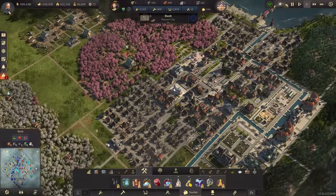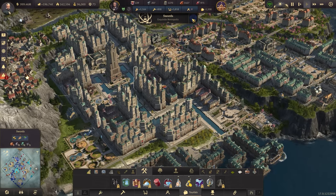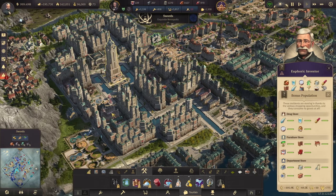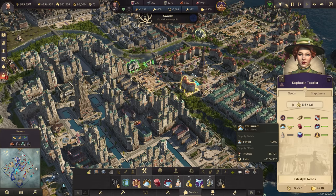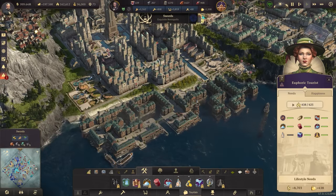Coming out of the trade route screen — let's see where we're at. Nobody is complaining now. 4,005 out of 4,005 — everything has been delivered. Brass, potatoes — all good. The cafe is running. You spend all this time buried in statistics and trade screens, but hop out and it has worked — things are delivering, things are working.